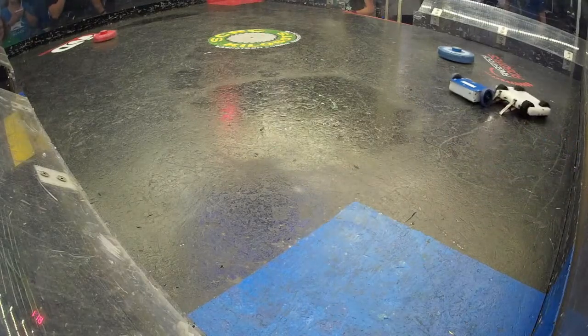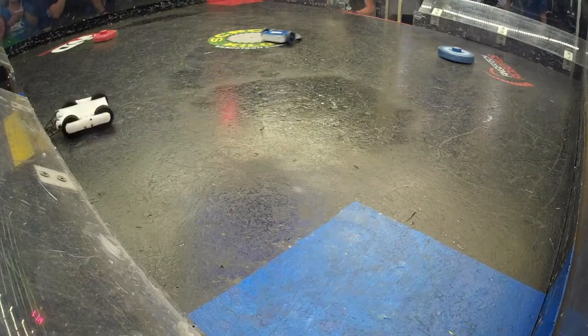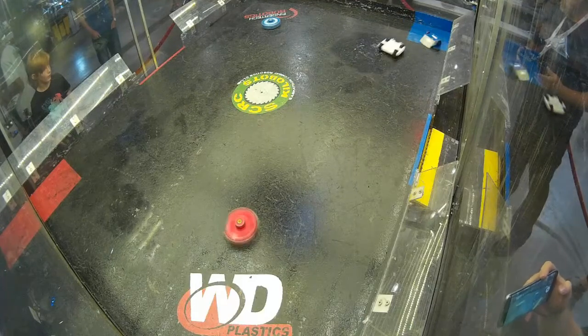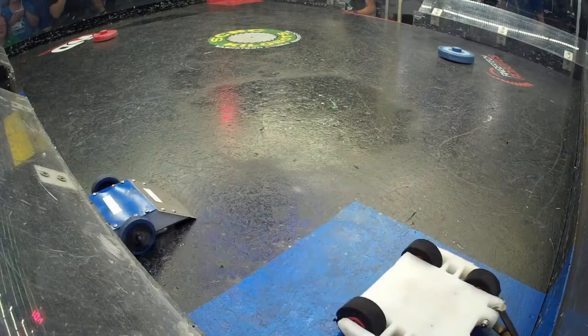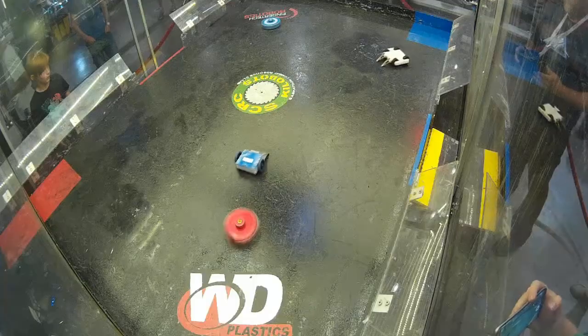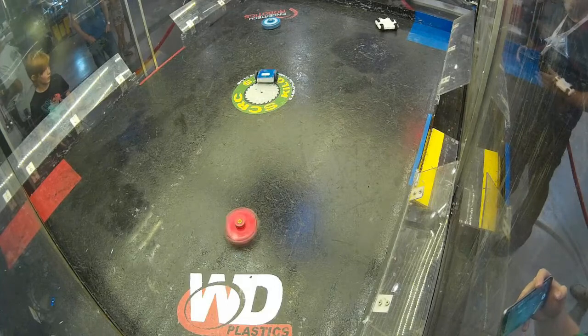Minute and 20 still on the clock. Both competitors have a good opportunity here. Speed Wedge almost manages to get Killjoy over to the blue push-out. I think Isaiah is figuring out this upside-down driving very quickly — he has shown himself to be a good driver in previous events. Killjoy holding Speed Wedge up against the corner. Minute on the clock. Dale coming around with Killjoy trying to line up for another hit as Speed Wedge makes its way out.